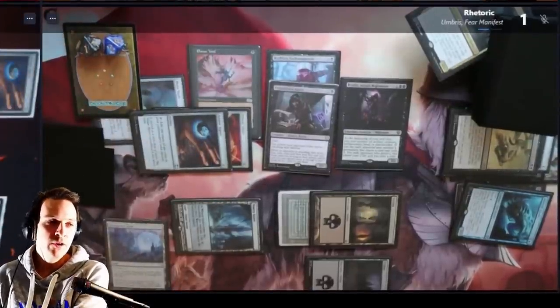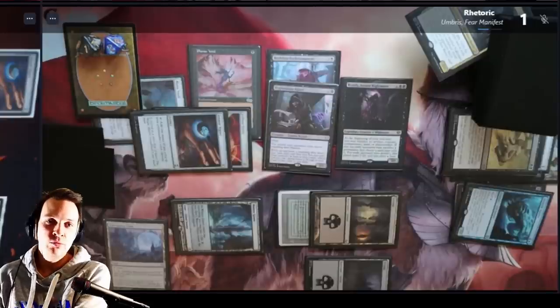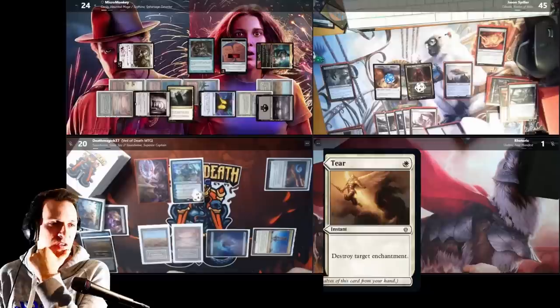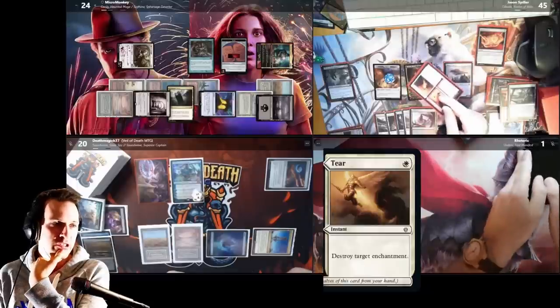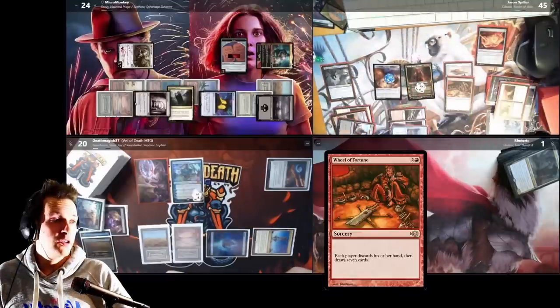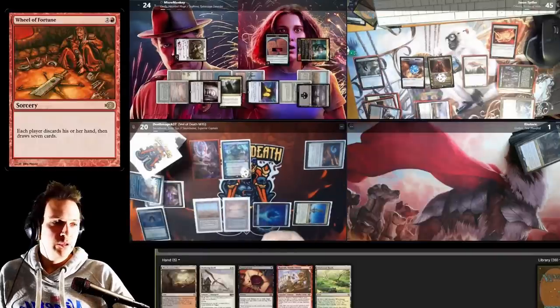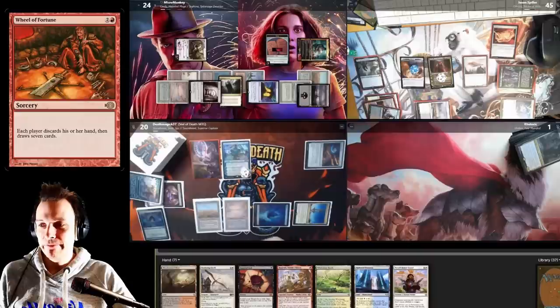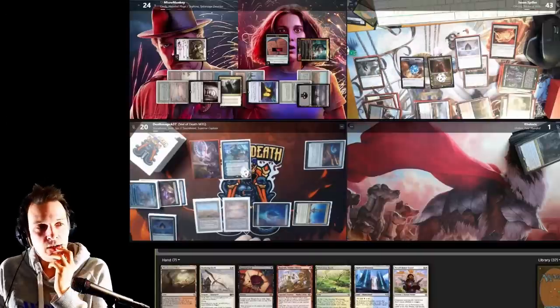On Jason's turn he makes Heart of Kiran into a creature and swings it at Rhetoric who doesn't have a flyer — so Rhetoric dies. He knew he was going to die when he cast that board wipe but you should still play to your outs. Jason is casting a Tear on Rustic Study — Rustic Study is destroyed — and then he casts Wheel of Fortune. We draw seven new cards: an Imperial Seal, there we go. We win, we win next turn.